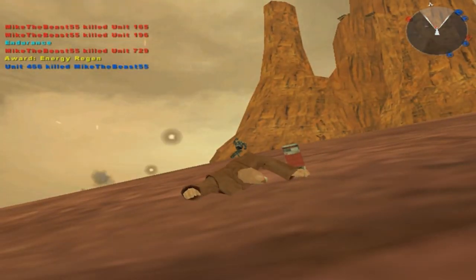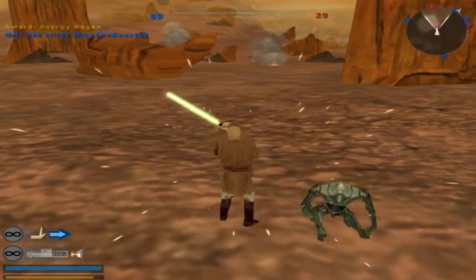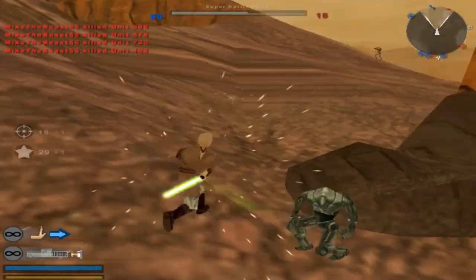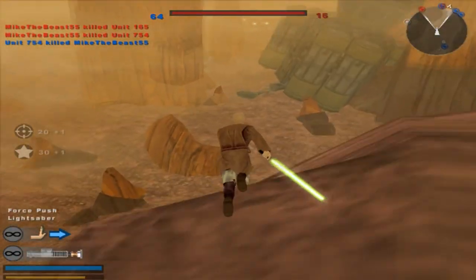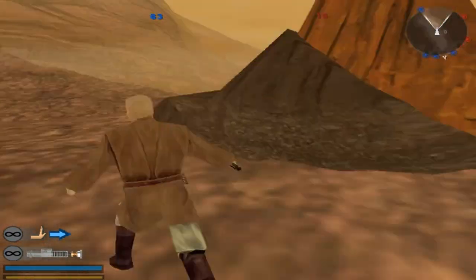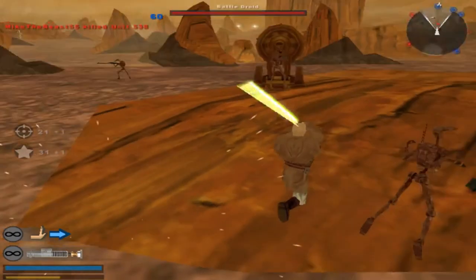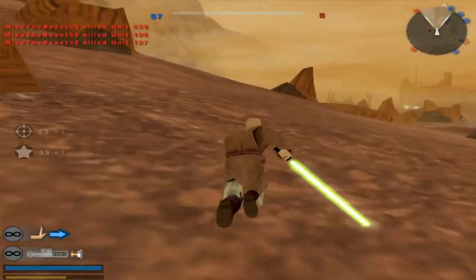I'm just noticing this — how about that Command Post zero that they've got over there? Is that just their Techno Union ship? I don't think this unit is worth using at this point. They're able to capture those areas with almost no problem. You tell me how the hell they get over there and don't experience any problems.